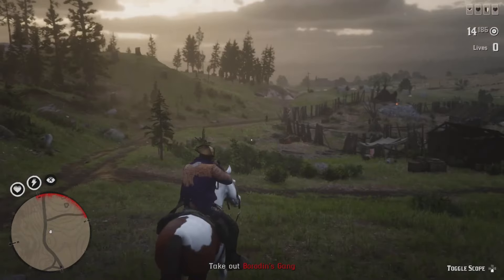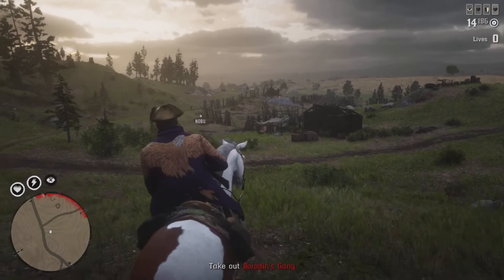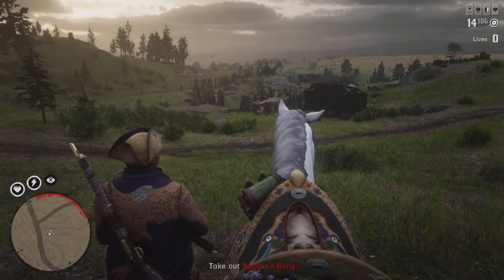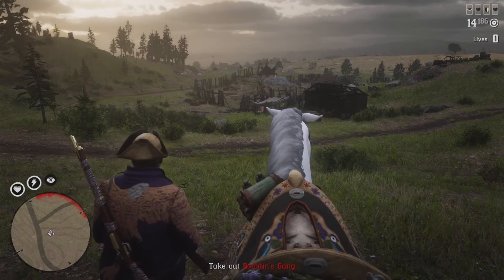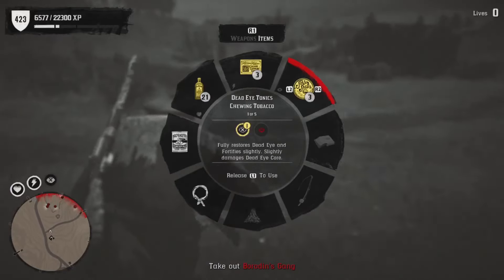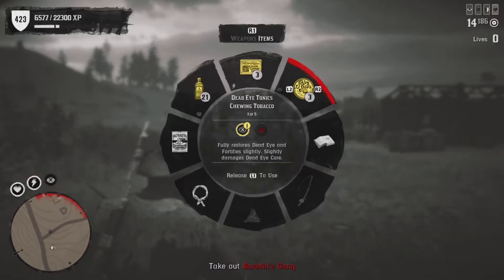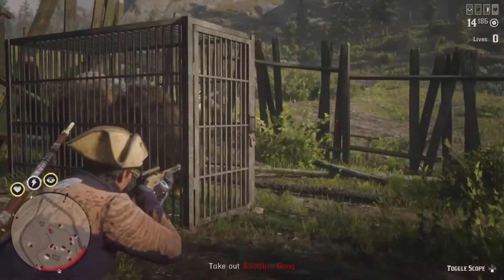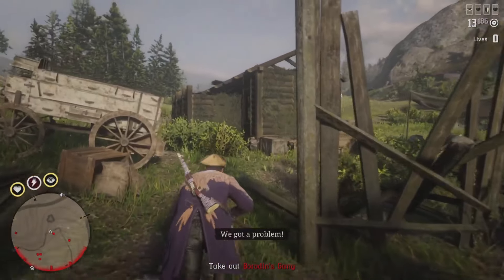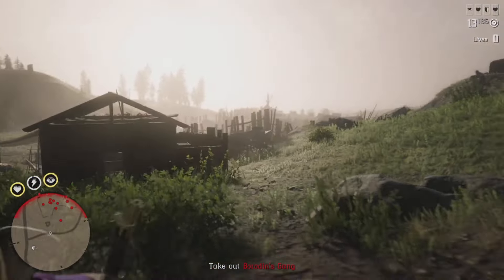When you arrive at the camp, try to release the bears — there are two trapped bears. If you have a sniper, you can aim at the lock and release the bears, and they will take out some of the enemies. You can even use stealth and shoot at the locks. I'm not sure if you can just approach the lock and get an option to unlock it without making noise — let me know in the comments.